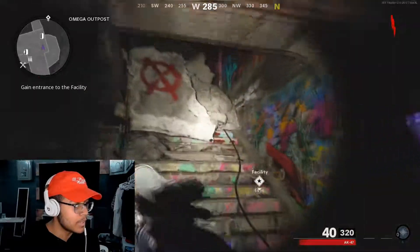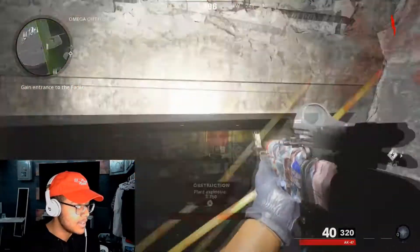There's a glowy thing right there on the wall that's telling us we got to go upstairs. This costs 750 points.